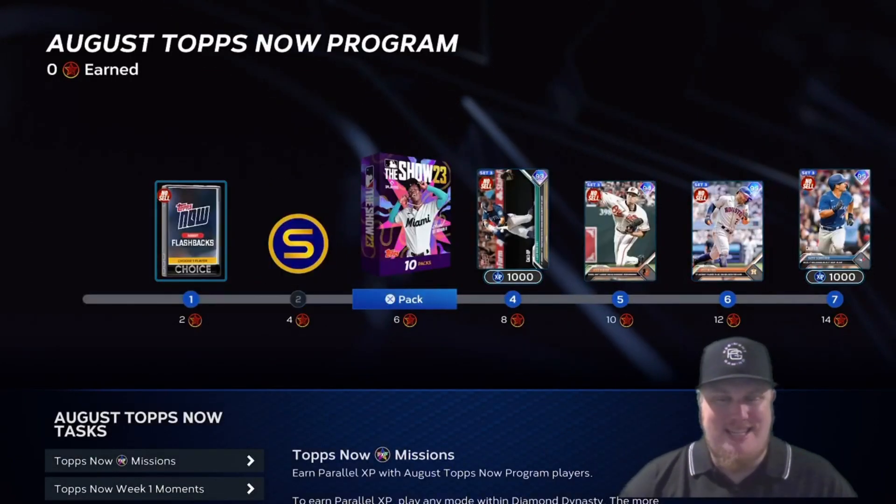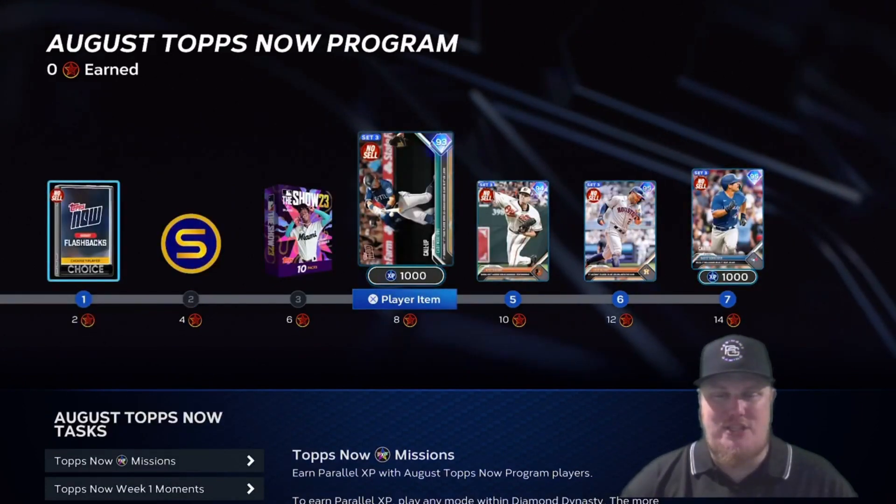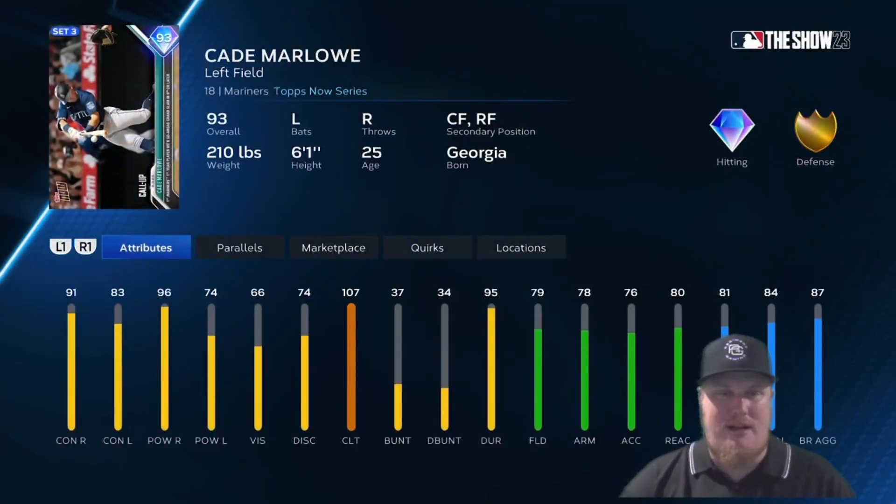At four stars you get 1,000 stubs, 10 show packs at six stars, 1,000 season XP at eight stars, and the first of the four Topps Now players — Cade Marlowe, the left fielder for the Seattle Mariners, coming in with a 93 overall player card.